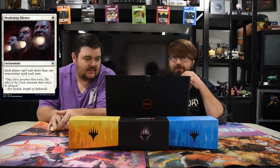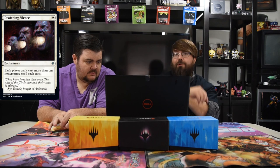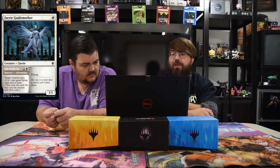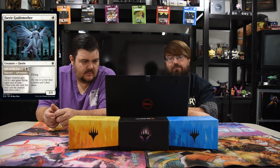Deafening Silence — one white enchantment. Each player can't cast more than one non-creature spell each turn. Pretty good sideboard card in pretty much any format — it destroys Storm, and in Standard it destroys control. Should be good. Next up: Fairy Godmother — one white, flying one-one, with Adventure. The Adventure is Gift of the Fey — one white and one sorcery, target creature gets plus two plus one and gains flying until end of turn. A good Limited card — if you play the Adventure first, next turn you get a one-one creature too.